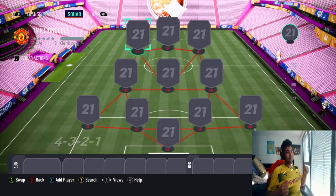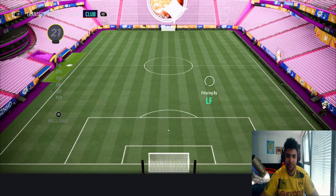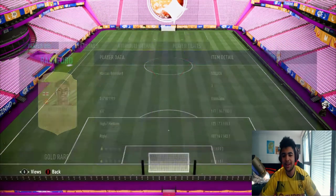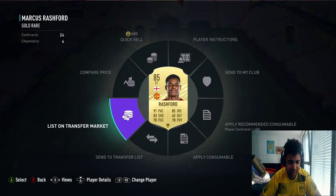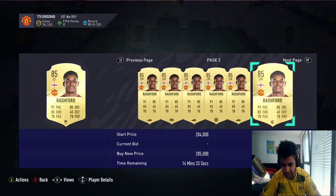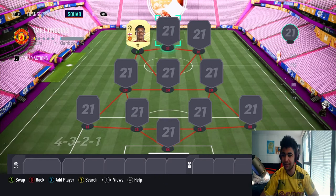Right then guys, welcome back to the video. Let's get right into it. The first player we're adding is one of my favorites — the boy Markito Rashford. His price has gone down since I bought him; I bought him for 175, probably around 150 now. Let me quickly compare his price. Actually, he's actually gone up — I'm very surprised. He's around 200k. Obviously this is on PC, so prices may vary compared to consoles.